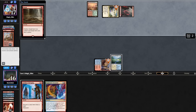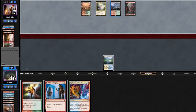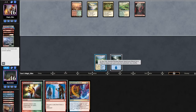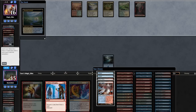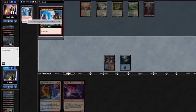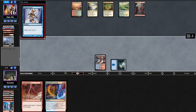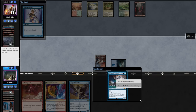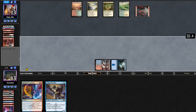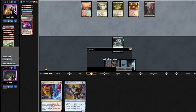We find an Island, hold up Salvaging and Manamorphose. On the end step we cast Faithless Salvaging, discarding Manamorphose, drawing into a Phoenix. In our upkeep we rebound Salvaging and discard our Phoenix, finding a Bolt. We topdeck Serum Visions, cast it, bin our Arclight Phoenix, and keep Murktide on top. We Bolt the opponent, go to combat, get back our Phoenix, and attack in. Opponent has a Bolt for our Phoenix. We cast Murktide Regent, getting an 8/8 for 2 mana, and the opponent scoops.